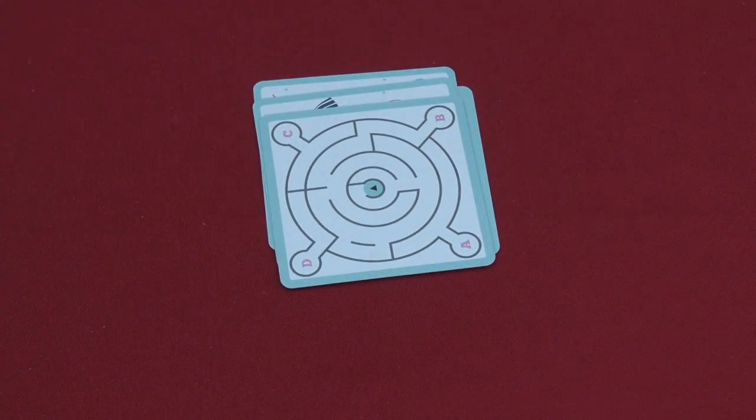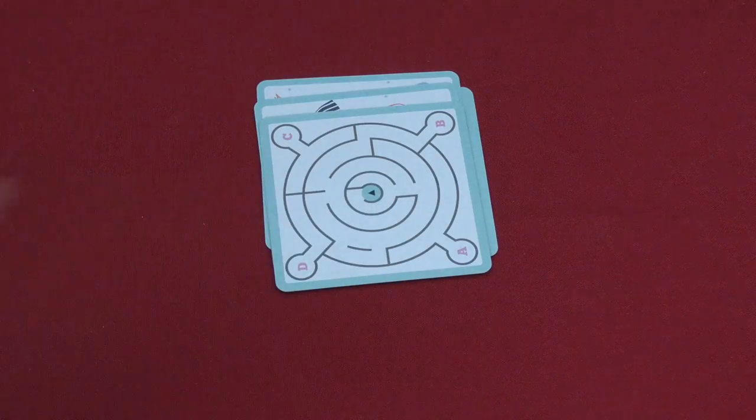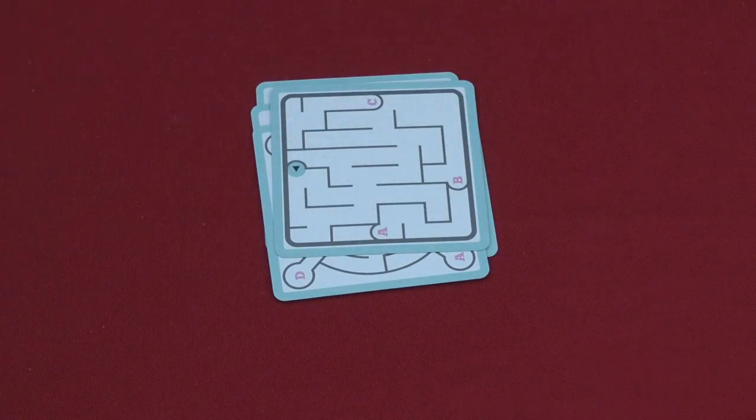Then there's maze. In this one, the first person who can figure out which letter gets to the middle wins. So here I might say B — and then we look. Is B the one in the middle? Yes. So there are different mazes that can be done.